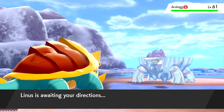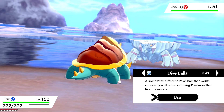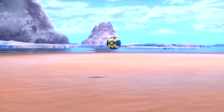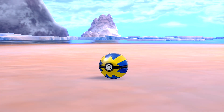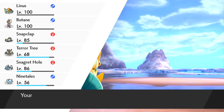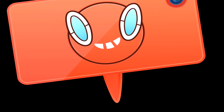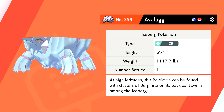Avalugg! I kind of want to say it evolves from that little squishy one with the ice on it — the little grub, the butt-faced one. I can't believe I caught that big bastard. I'm gonna name him Flatback — I called it right here. Avalugg's data will be added to the Pokédex. Number 359. Iceberg Pokémon.